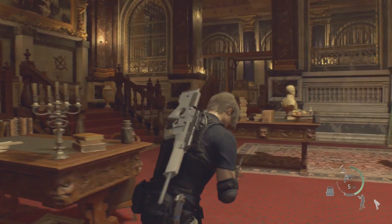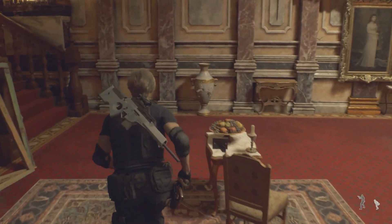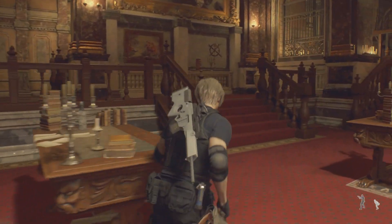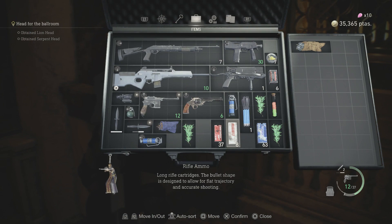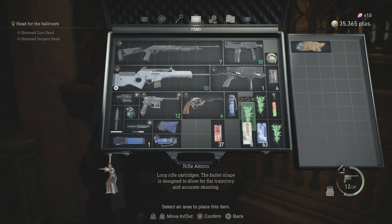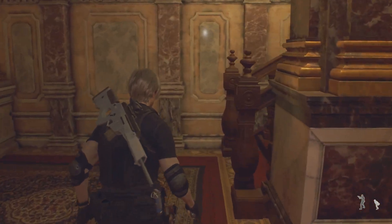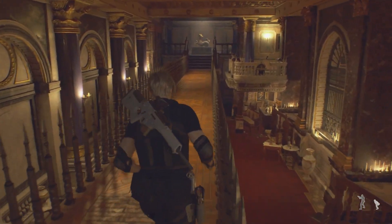I need to loot this area. Oh, there's some of that — nice. I'm gonna craft some shotgun shells next time, I need them. Magnum — I'll just pull the Magnum. I've got one bull left. Alright, anything else? Let's continue then. I don't know if there's anything else down there.